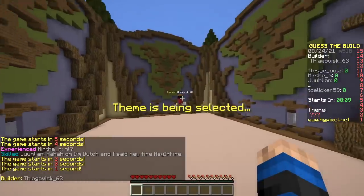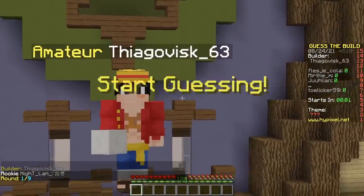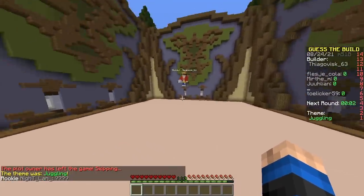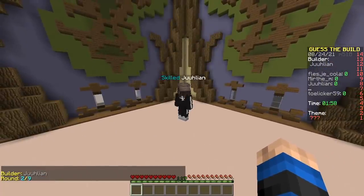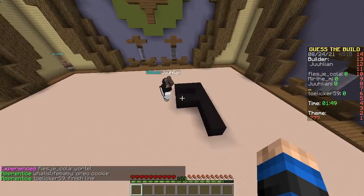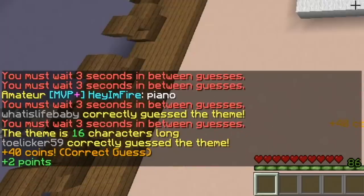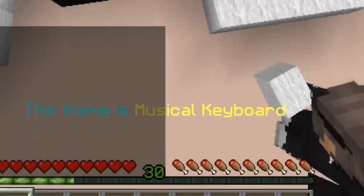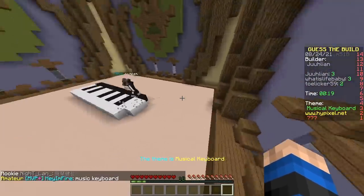Second round, baby. First builder: Thiago Visc 63 — there's clearly Monkey D. Luffy from One Piece. One Piece skin. And he left! The theme was jungling. He's back. Second builder: Julian. Black wool and white wool. Oreo cookie. You mean finish line. Musical... oh, it's a piano! Keyboard. Let me type it. Did you skip over the whole word "musical" like that? You only had to type "keyboard." Wait, who calls it a musical keyboard? Canadians, man.